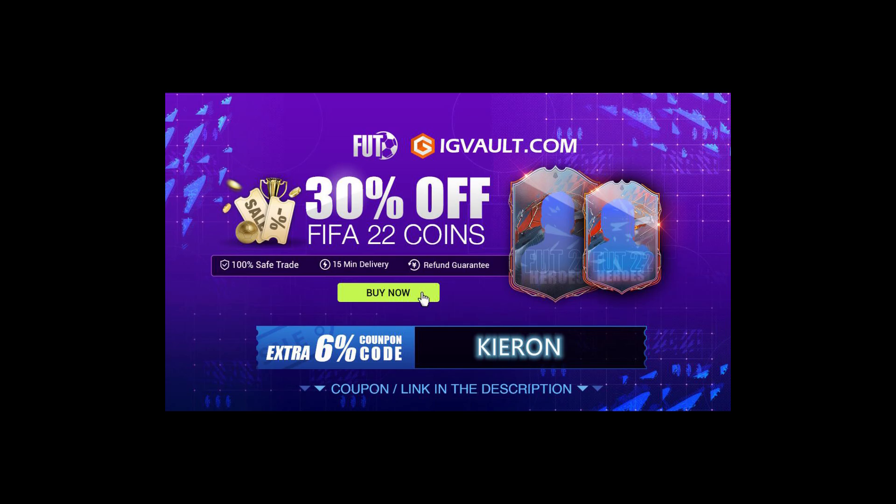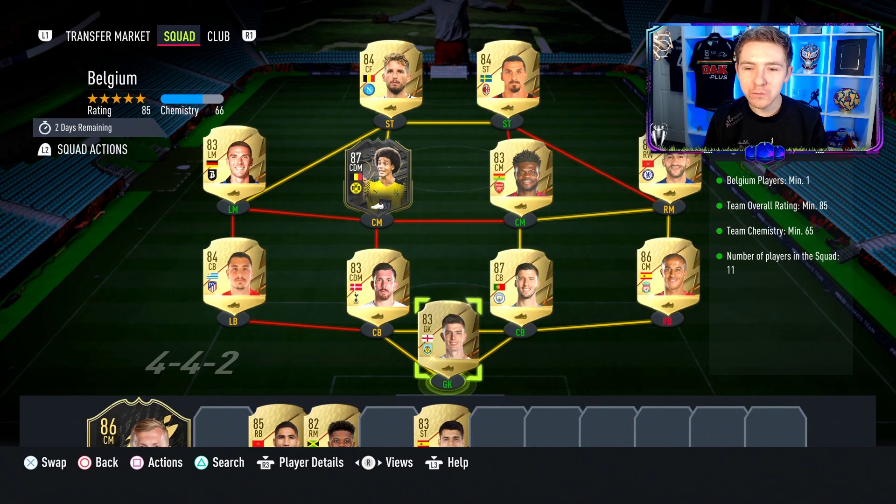If you need some coins to improve your Ultimate Team, the cheapest place to get them is at IG Vault - there is a link in the description - and if you use the code Kieran at checkout you'll get yourself an even bigger discount off your order.